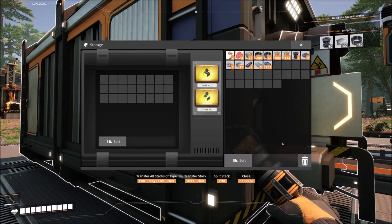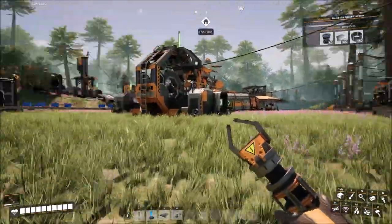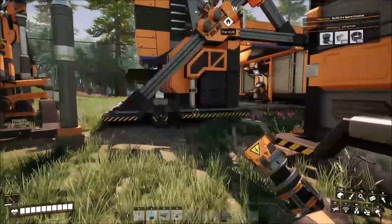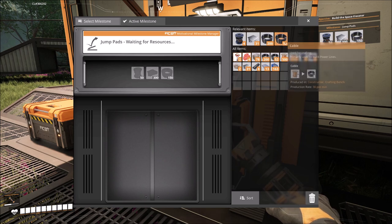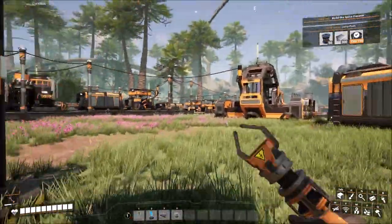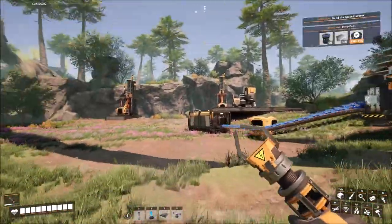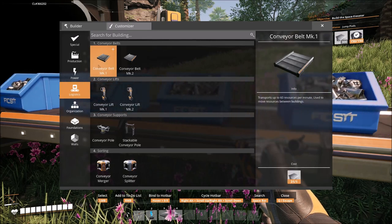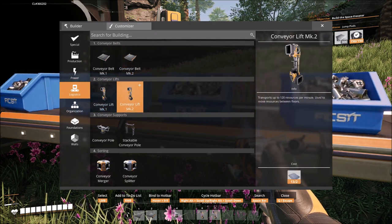Now that the freighter is back, let's go over here and grab some reinforced plates. What we need for the next level is cables, plates, and rotors. Rotors are going to be the hardest part because right now we're not making any. Rotors are made from rods and screws, so I'm going to go down here to where our screw factory is. That really needs to be a conveyor Mark 2. I'm going to redo my hotbar since we're going to be using those things more and more.